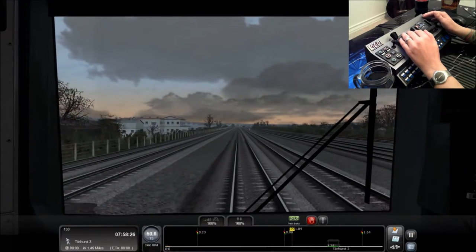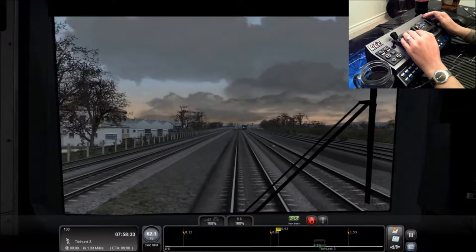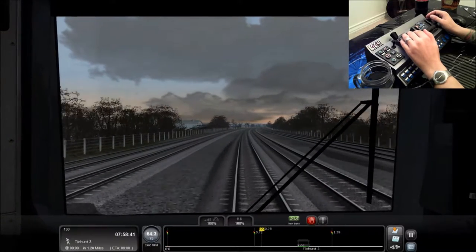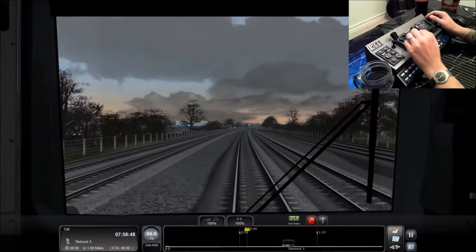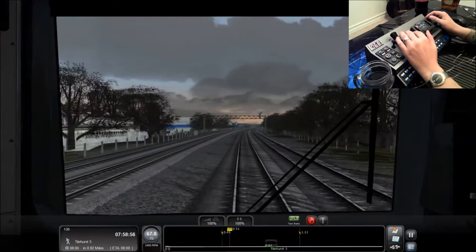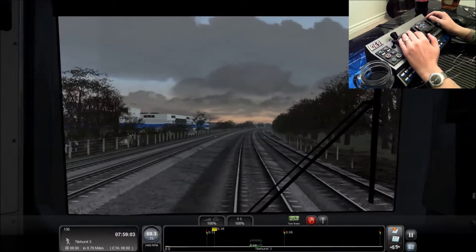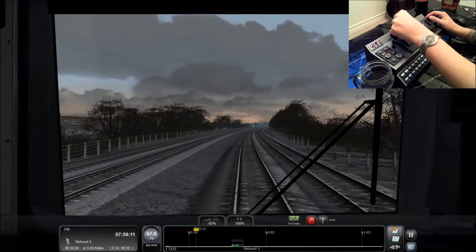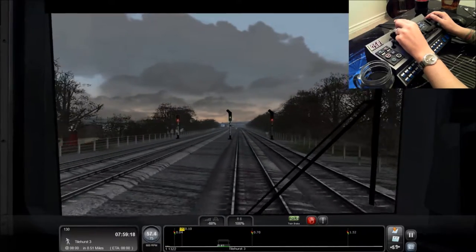So, a mile and a half to go. Tylehurst 3 here. I'm going to start braking probably around .65 out, and I'm hoping that will give me enough time to stop. Again, it's my first time driving this train, so I'm not quite sure as of yet. I'm starting to buzz a little bit, which is definitely a good thing when you're gaming. We're at .7 miles to go — let's go ahead and start braking. I'm going to bring it up to about 68%. Just want to make sure we don't get into the emergency braking situation.